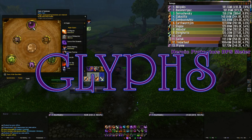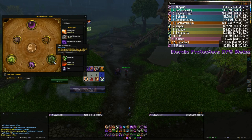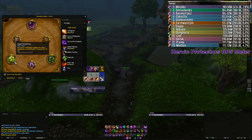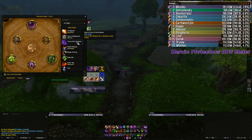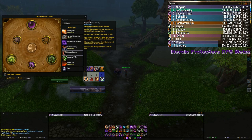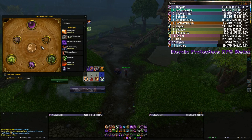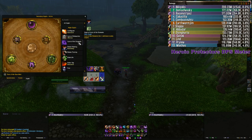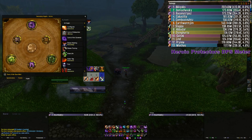Glyphs still didn't get anything good in 5.4. Affliction warlocks have really been rolling just two glyphs for most Pandarian content: Glyph of Siphon Life and Glyph of Soulstone. There are a couple of situational ones — Glyph of Curse of Exhaustion gives a 70% slow (the best slow in the game), and soulburning it makes it an AoE slow. Glyph of Curse of the Elements now hits two additional nearby targets, so if your job is to apply that curse it's a good one to have — otherwise let your rogues or other warlocks handle it.